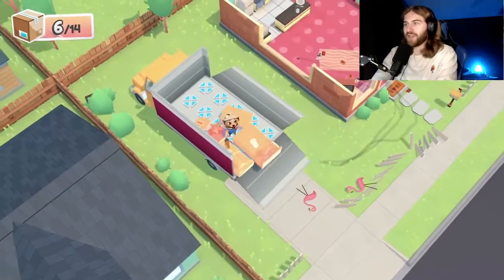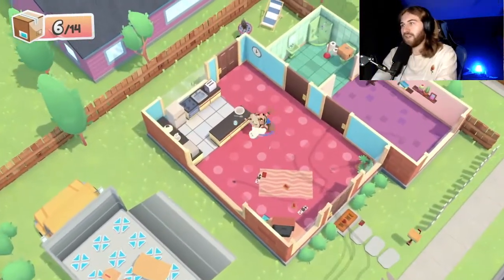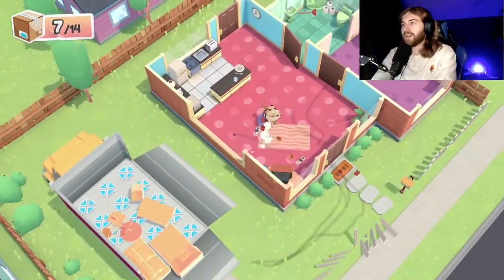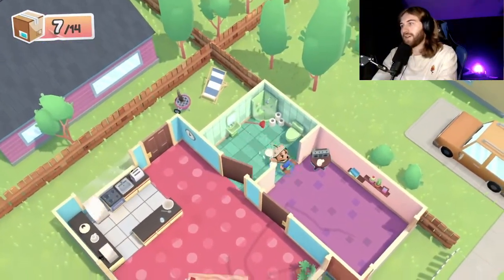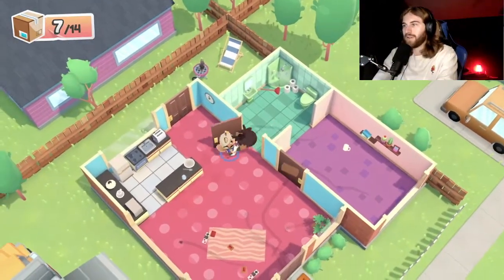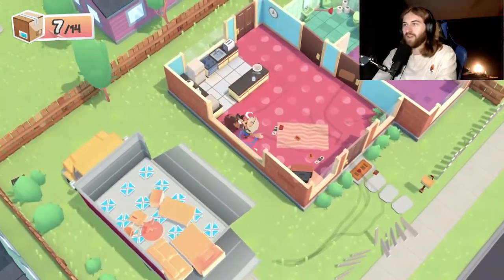We got the bed — the bed is going in the moving truck! We got more items to get in there, so we got this cardboard box right here, gonna throw this thing in there. What else we got? Whoops, we're dropping stuff. That's okay — I don't know if we can throw that one or not.